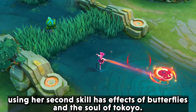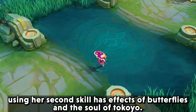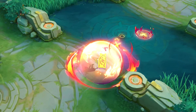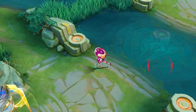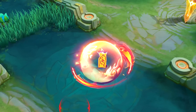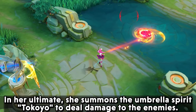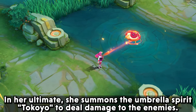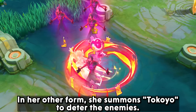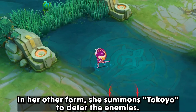Using her second skill has the effects of butterflies and the soul of Tokoyo. In her ultimate, she summons the umbrella spirit Tokoyo to deal damage to enemies. In her other form, she summons Tokoyo to deter the enemies.